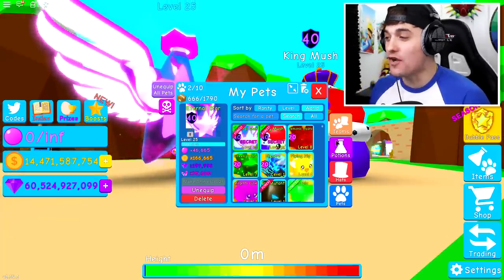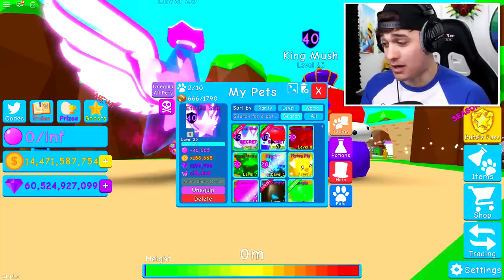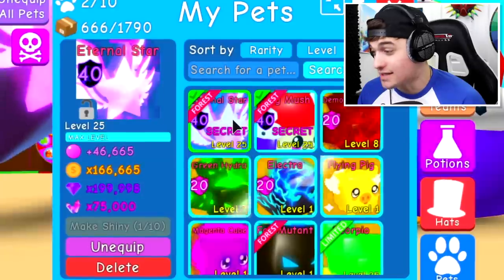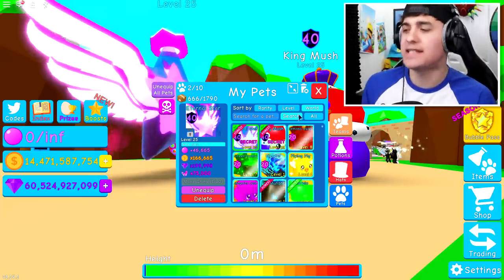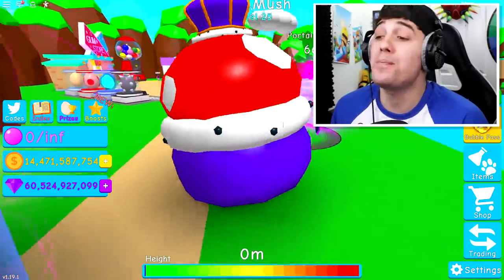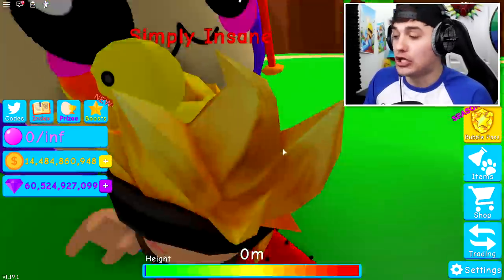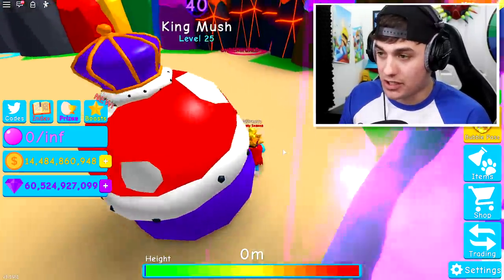Now guys, obviously the stats of the eternal star are pretty insane. In fact, they're actually better than the mushroom. That's right, it's better on the gems, the diamonds, and the coins as well, and even the bubbles. My idea was pretty simple — I wanted to take both of these pets right now and go open up a chest and see how powerful they really are. Because guys, if these pets are as powerful as they are good looking, then ladies and gentlemen, we could be in some pretty serious trouble.